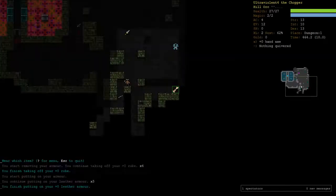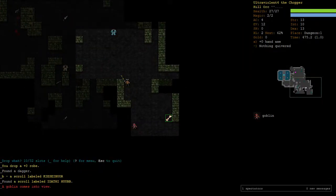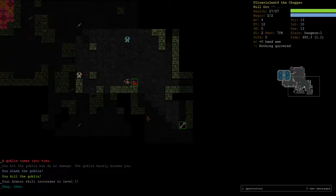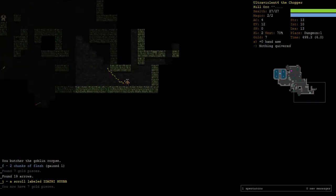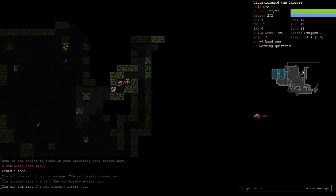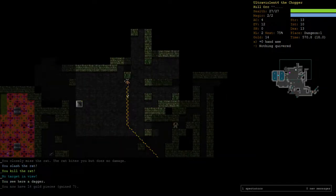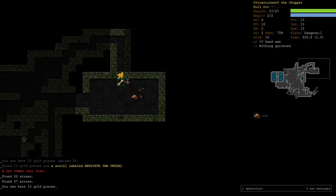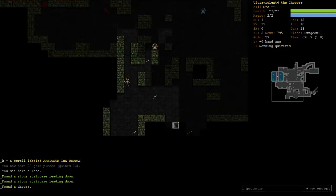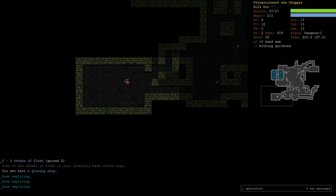Let's put on this leather armor — gave us an extra AC. As for scrolls, because I would really like to get Identify or Remove Curse, as soon as I find two of a scroll I'll read it, because it's probably one of those two. That was a glowing whip. The problem is that it could just be a cursed whip — could be a cursed vorpal whip or something and we wouldn't be able to unequip it. So we're not going to try.